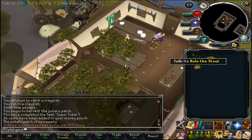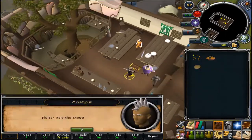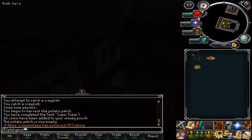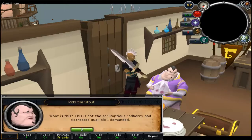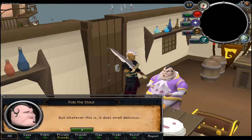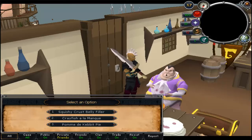Go up the stairs and here's Rollo the Stout. He's going to be the one you're food poisoning, so you can open the chest next to him. He's going to tell you it's not the pie he asked for and ask what pie it is. I think you can pick any option; however, the best option to go with is the kebet pie at the bottom — that last option — so Pompee de kebet pie.